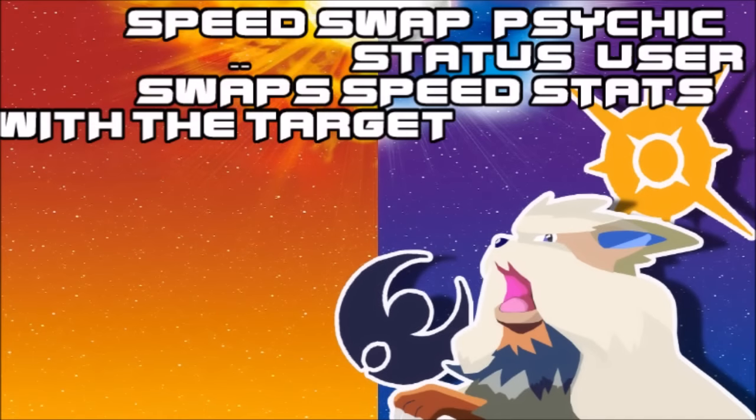Now we have Speed Swap, which basically switches speed between the two targets. It's definitely a VGC move. Since the Pokémon that can use it are, at this moment, only faster Pokémon, it kinda kills the purpose of giving up your speed for setting up possible Trick Room. So singles? Maybe not so much. But VGC? Definitely — since the Pokémon that use it are really fast ones.